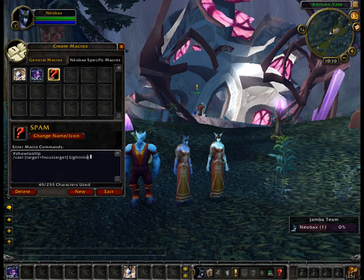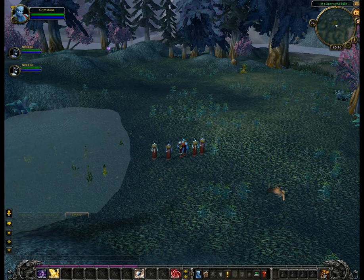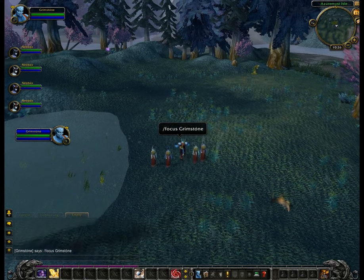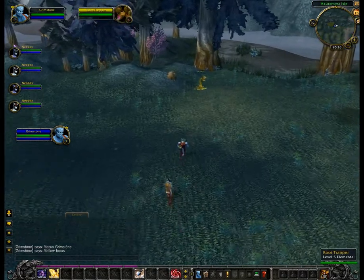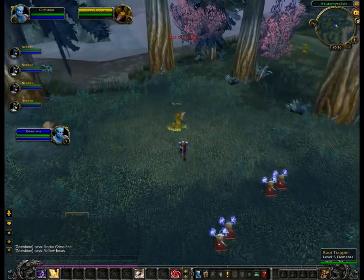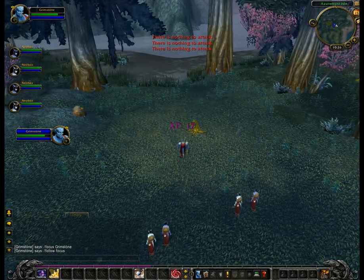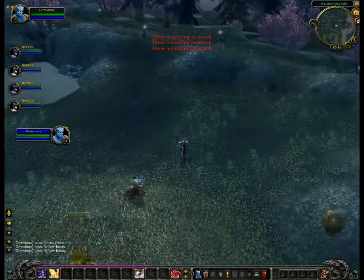Here's a really simplified version of a spam macro. When you start playing, invite all the characters to the same group and then press 9 — this will make all your slaves set your master, in this case Grimstone, as the focus. Hit the 1 key and all 4 slaves will start following your master. Press the forward key or something similar to make the slaves stop following. Target a mob with your master, run to it, and start hitting the spam key — number 2 in this case — until the mob is dead, then press the follow key (1) to get the slaves following you again.